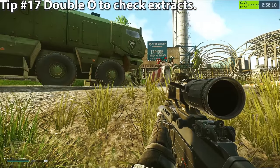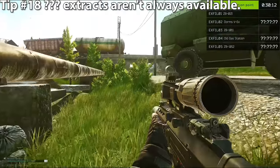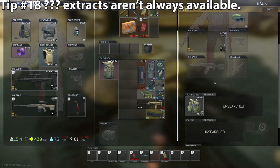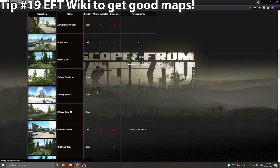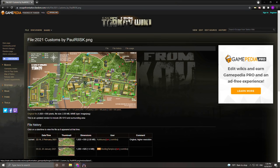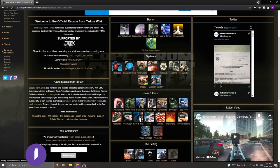Tip number seventeen: double-tap the O key to see how much time is left in the raid and which extracts are available to you. Tip number eighteen: extracts with question marks next to them are not always available. Tip number nineteen: to see where extracts are, go to the Escape from Tarkov Wikipedia page and search the map you're on — the wiki has high-quality detailed maps that help you learn the game quicker. Tip number twenty: the wiki has info on almost everything in the game, so make sure you use it. I probably pull up the Tarkov wiki at least three times a day.